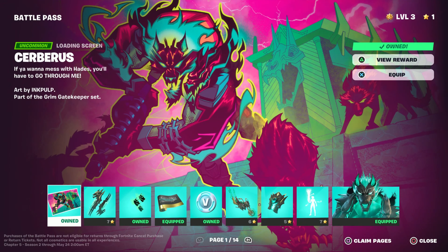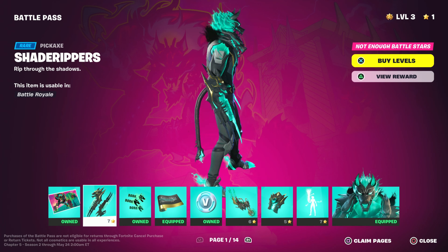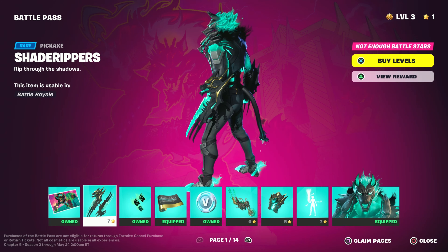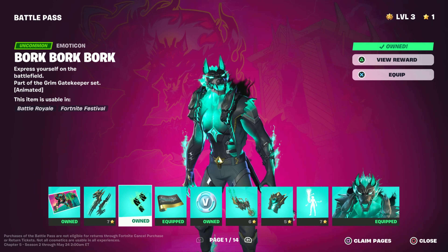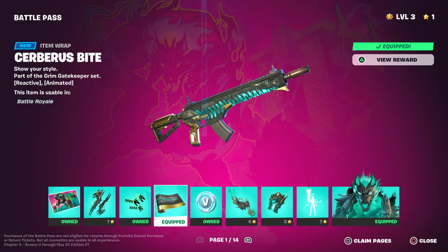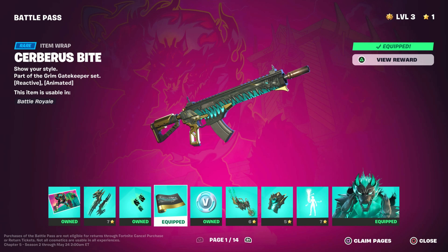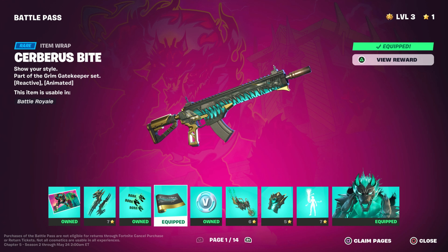All right, so for page one, we got a loading screen — this is badass. Next, we got some melee weapons, or pickaxes, whatever you want to call them. These are for Cerberus, I believe is his name. He looks awesome and so does his pickaxe. I really like this design. Already off to a good start. The main things I'm focusing on with the battle pass are the V-Bucks, the gliders, the pickaxes, the weapon skins, and the characters. I could give a shit less about the emotes. Here is a really cool weapon skin for Cerberus — you can use it on any character. Very clean, I like the design. The teeth on that look awesome.